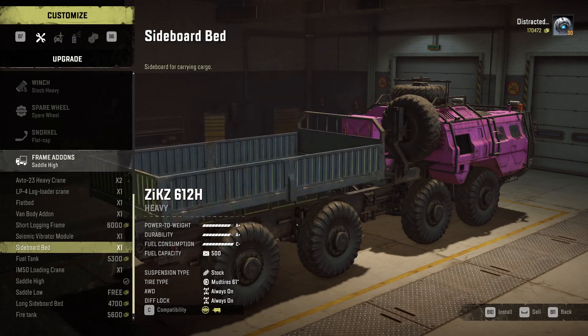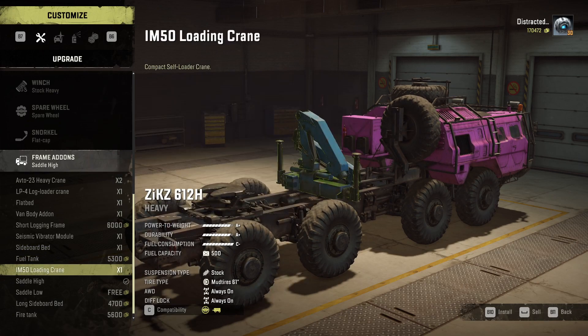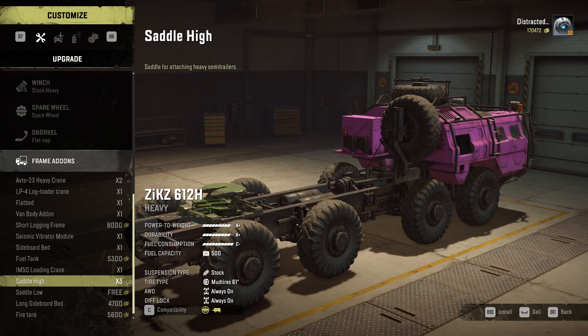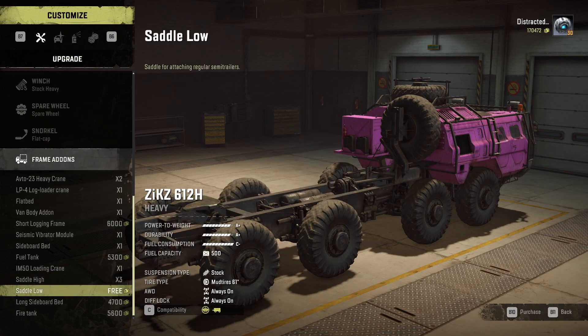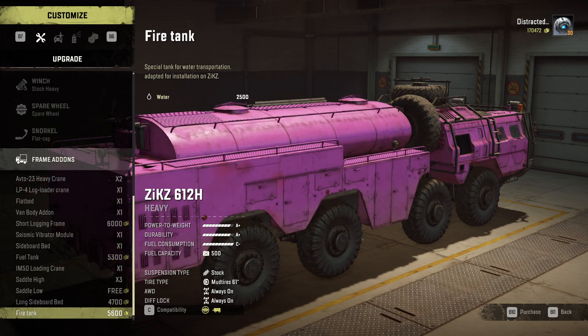There's also a great module, sideboard bed, and fuel tank - that's all fairly standard. Then it gets a loading crane, both saddle low and saddle high, a unique long sideboard bed which is sort of a half sideboard at the back - there's still a lip so things aren't going to fall off. It also gets this unique fire tank with 2,500 litres of fuel, which is bigger than the water tanks on other vehicles.